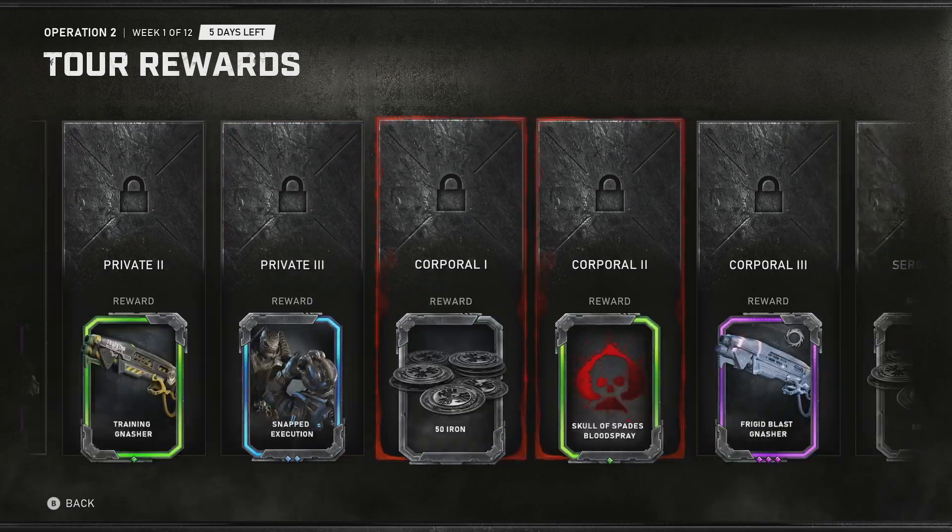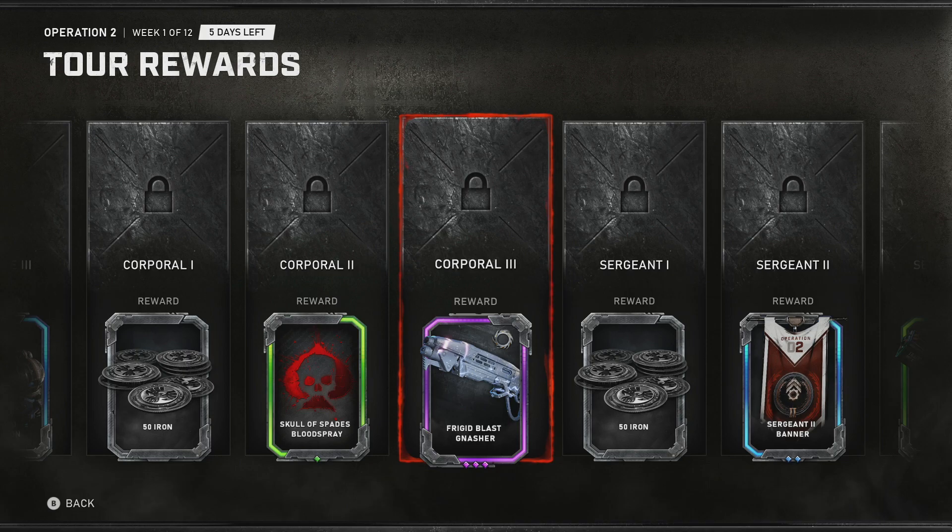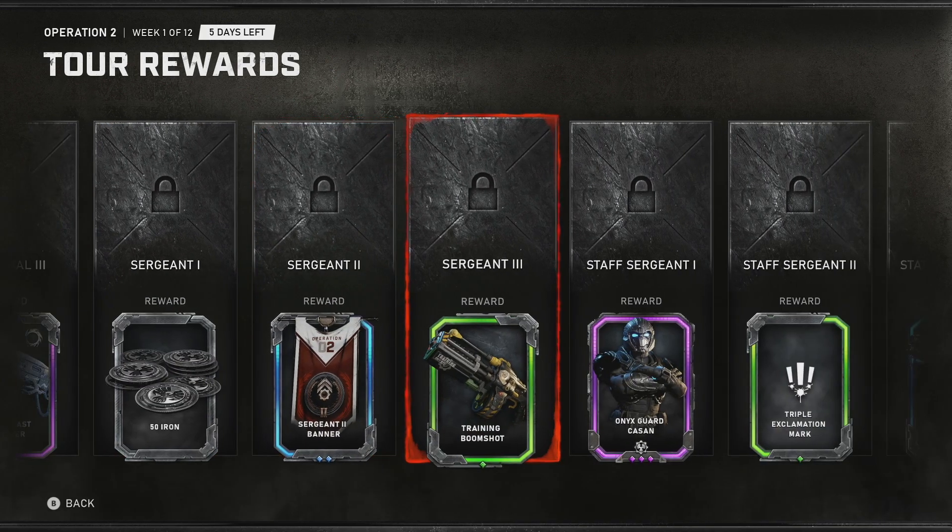And the rest so far — we get some Iron pretty quick here, which is kind of nice. And then we do get some weapon skins and banners of course.